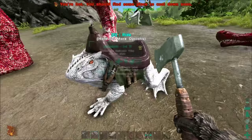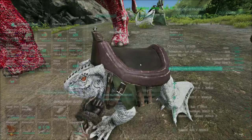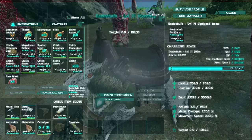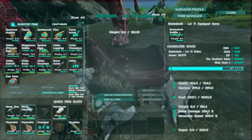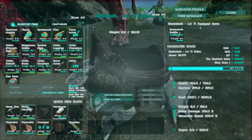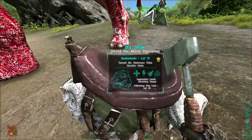Let's go and have a little ride on the new pet. 700 health, 182 weight, 206 melee damage, and 200% movement speed. But you'll have to see this - this is awesome.